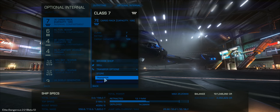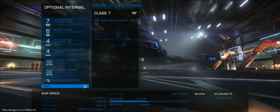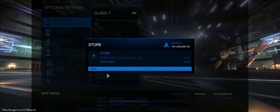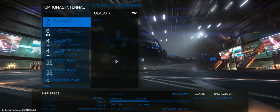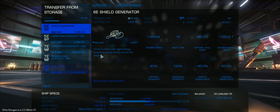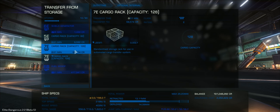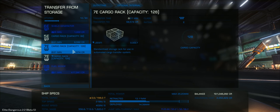Under the transfer options, we've got store and transfer. Transfer allows us to move modules from another location. Storage is free — there's no cost, but there is a bit of a limit. There are only 30 modules you're allowed to store, and that is 30 modules per account, not per station. Many people feel that's a little bit limited, and you can see I've already got 10 modules in storage, just from modules I've unloaded without giving it too much thought, so you're going to have to be quite careful in managing this.